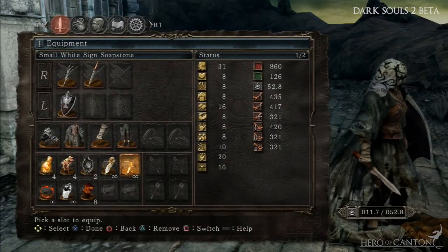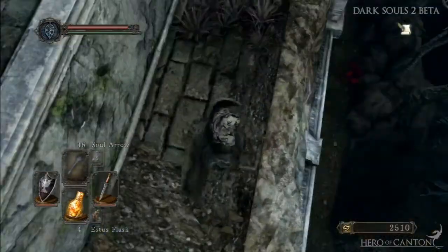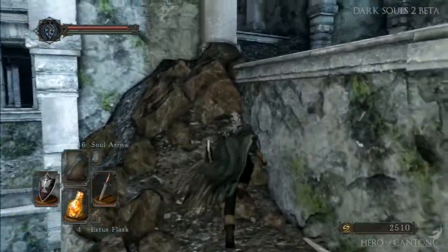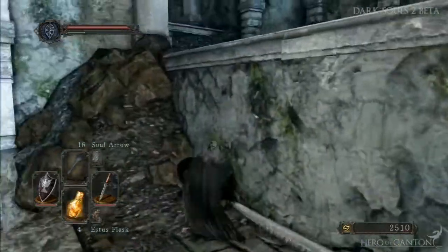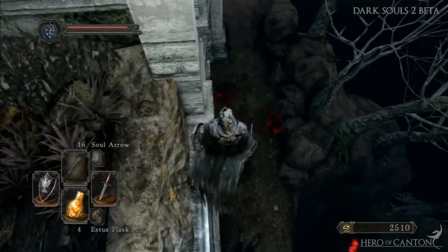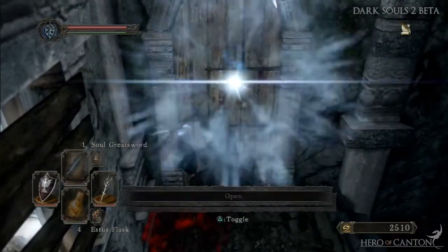Hello, this is Hero, welcome back to my Dark Souls 2 beta footage. In the last episode I talked about my experiences with the game so far — a little bit about the magic and about how ember herbs might change how we view using magic in Dark Souls. In Dark Souls you get so many casts each time you rest at a bonfire, and that's it. In Dark Souls 2 you have something like an amber herb, which is a bit like fresh spice, and you'll be able to replenish your casts.